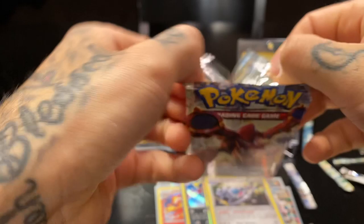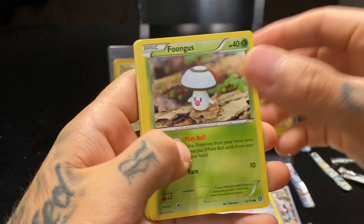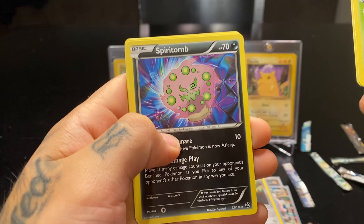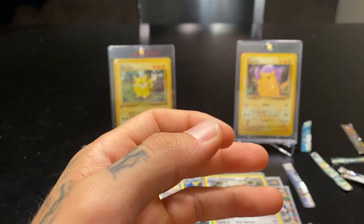Last pack, come on now! Foongus, Mankey, Klang, Mantine, Shellos, Nidorino reverse holo — Spiritomb non-holographic rare, Nidorino, Pokémon Ranger, and a Rapidash. Alright, that was it for the booster packs — let's go through these big pulls right now.